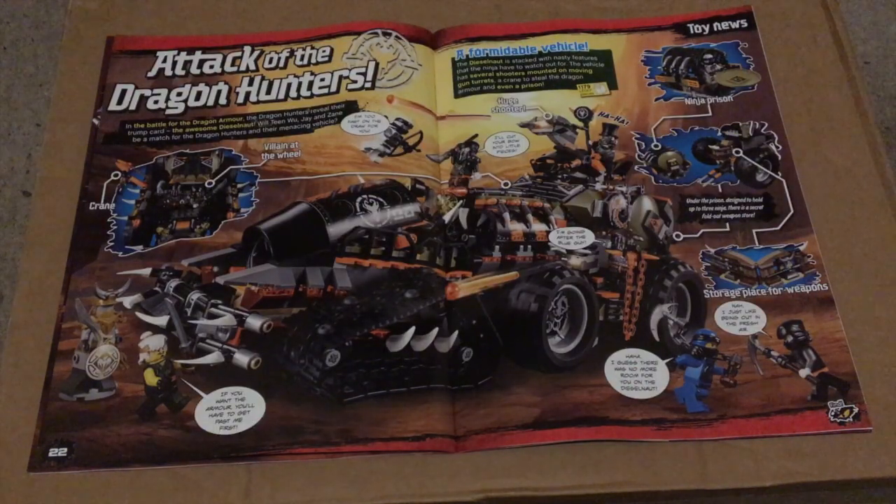On pages 22 and 23 we get Attack of the Dragon Hunters, which gives us an overview of the Dieselnaut set that comes with Teen Wu, Zane, Jay and an assortment of Dragon Hunters. The set also comes with all three components of the dragon armour and has lots of interactive features including secret spaces and compartments.